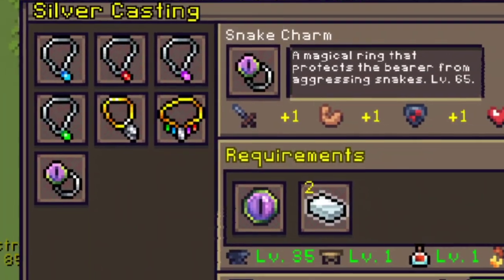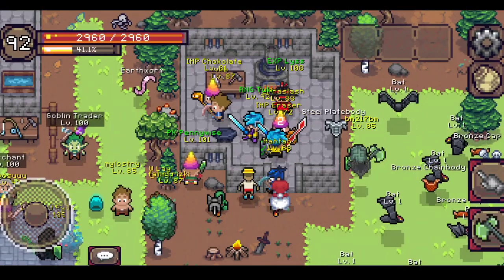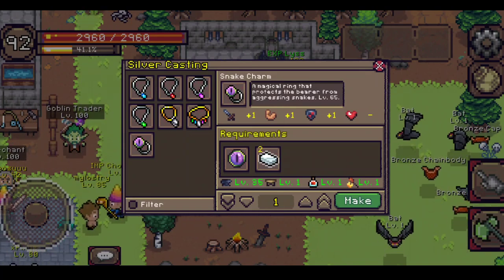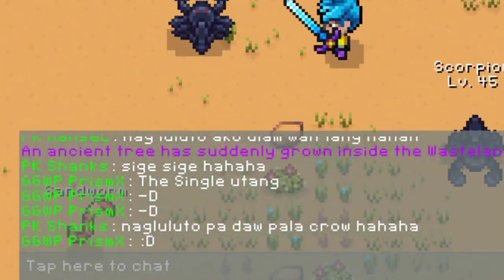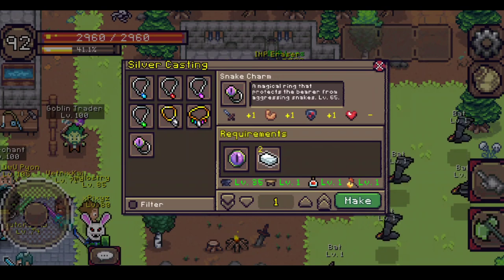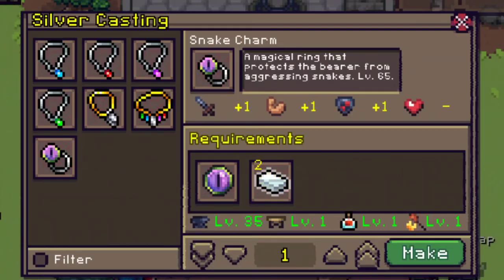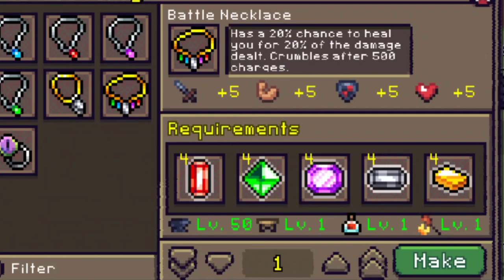The snake charm is a ring and is very useful because the aggressive snakes in the tomb or outside the tomb won't attack you unless you attack them first if you have it equipped. The snake eye ingredient can be obtained from magical trees, which spawn in areas like the wasteland or near cold — announced in chat when they spawn. You also need a common item like a silver bar to craft it, and it is permanent.